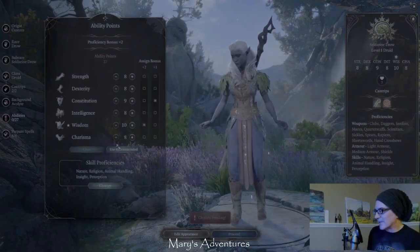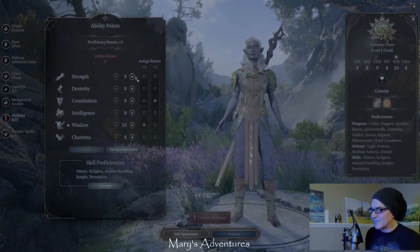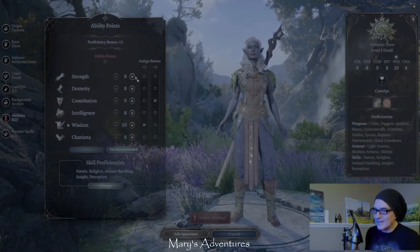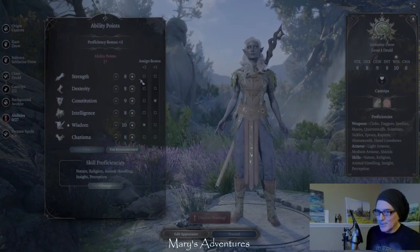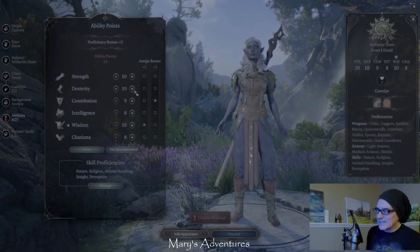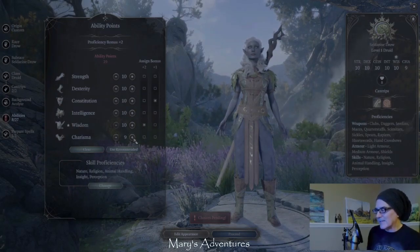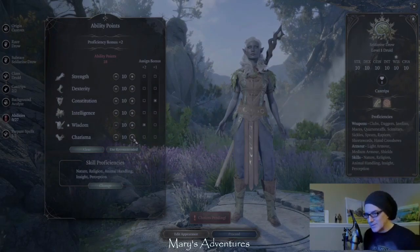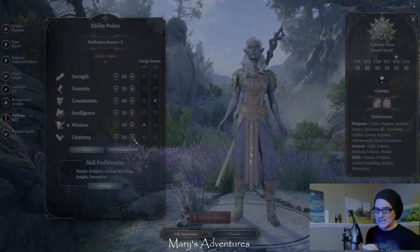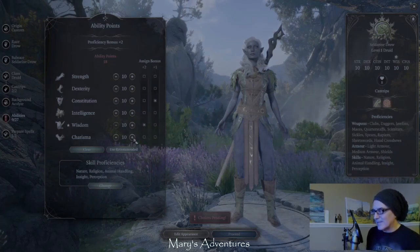For my ability score, I'm going to reset everything and start this from scratch, because of what I know about the 5e ruleset and advantage rolls. It's sort of very similar to what we do in DDO - we need to make sure that everything is at least a 10, because usually when you do an advantage roll or disadvantage, the base number is 10, and that's not always true, but it's a general guideline, so I want at least 10.